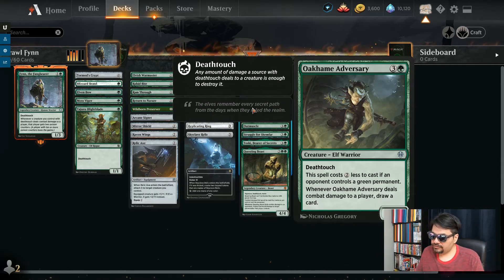Oceme Adversary — 4 mana for a 2/3 that can actually come in for 2 mana if the opponent controls a green permanent. Remember, lands are not colored even though they give colored mana, so those don't count — they have to have a green permanent on the battlefield, then you get a cost reduction of 2. You get a death touch creature, and when this deals damage to a player, draw a card. So there's a little bit of card draw in this deck via the Oceme Adversary.